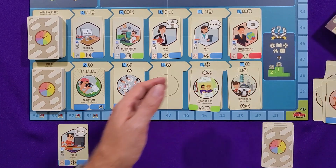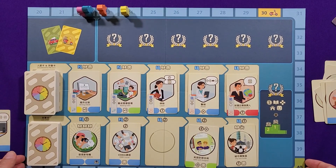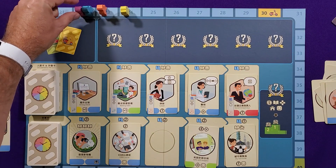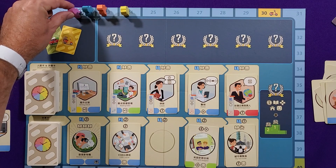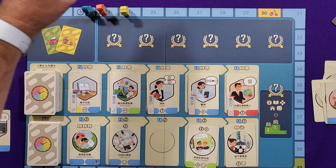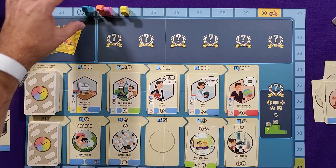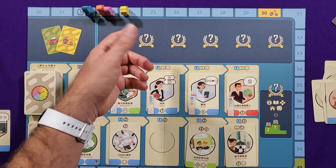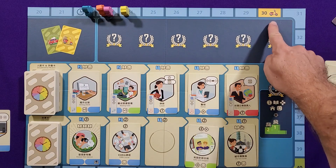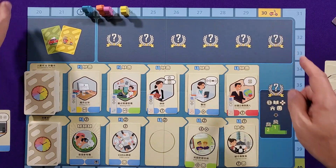There is an age track here. Whoever is currently at the back moves. I only spent one time — one year — so I leapfrog to the next spot and go to the front of the line. If I had spent two years, I would have gone further. As it is, I go again before the yellow player goes. You keep moving forward on this timeline. Once every player is at or past the age-30 spot, the first reunion comes out.